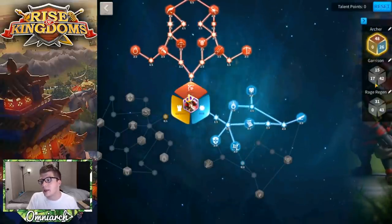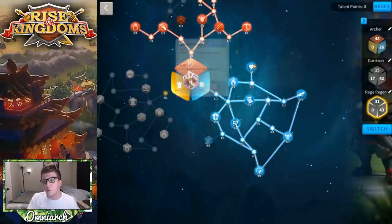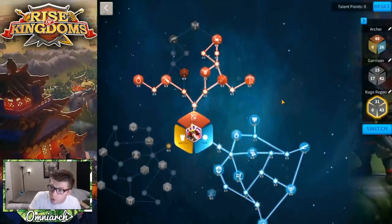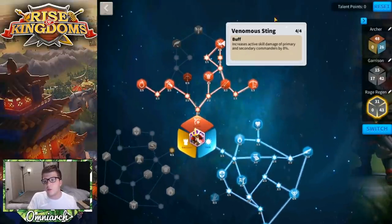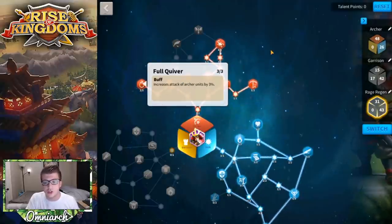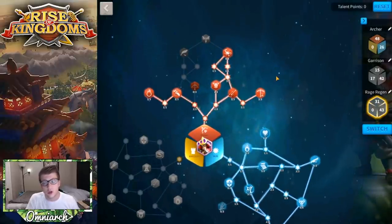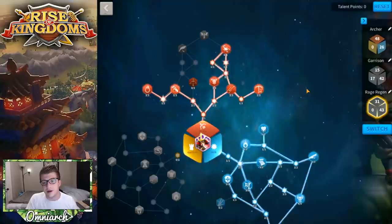If you want complete rage regeneration instead, you can run a build that generates even more rage — going all the way up to Venomous Sting in the archer tree for the 8% skill damage bonus, getting rage regen from Razor Sharp and the extra archer attack. This build is for maximizing rage regeneration, and you still pretty much want full archers with it.